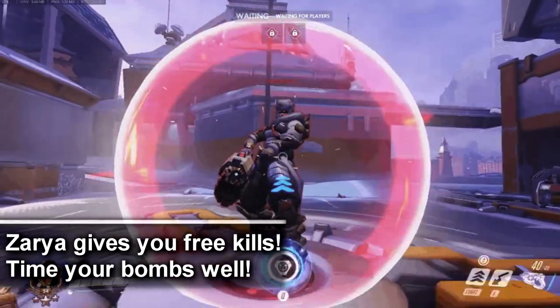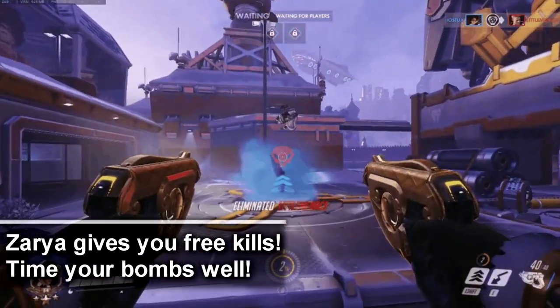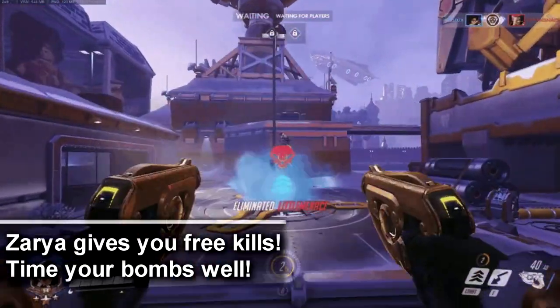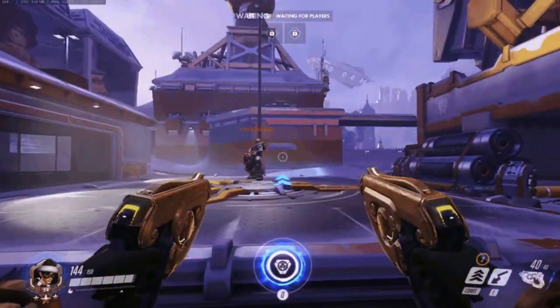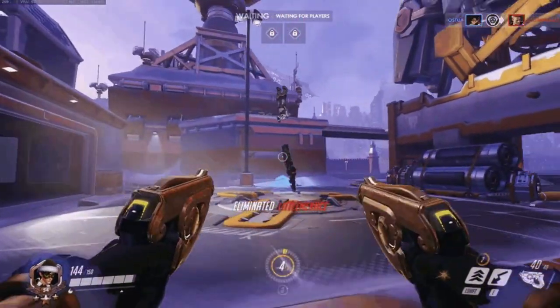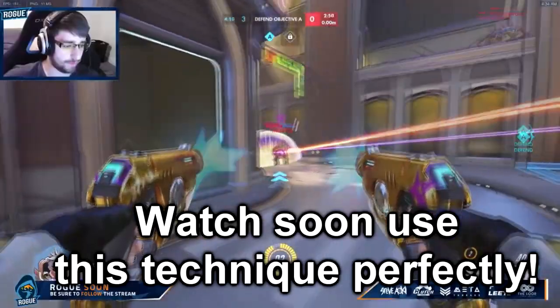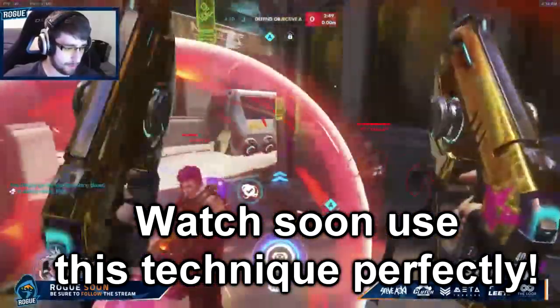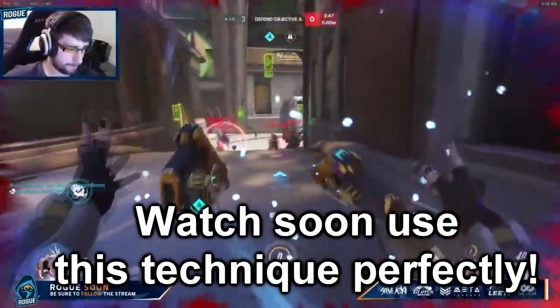Zarya is another character that can give you super easy pulse bombs. Simply wait for her to use her barriers on either herself or a teammate, wait until the barrier is about to run out, and throw your pulse bomb towards the barrier. The barrier is huge and thus hard to miss. And if you time it correctly, your bomb will detonate after the barrier fades, allowing you to take even very hard-to-stick characters like Mercy or Lucio out of the fight.